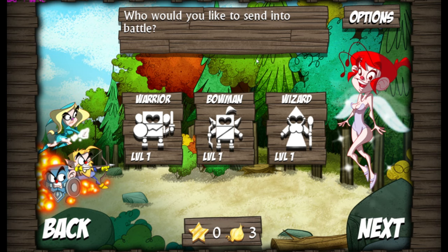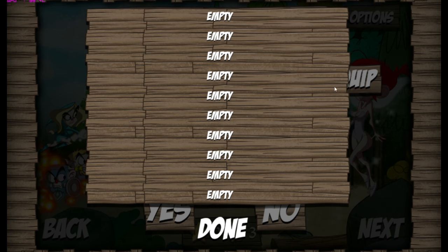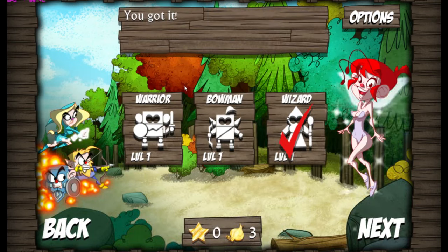So who would you like to send into battle? We've got a Warrior, we've got a Bowman and we've got a Wizard. I think I want to be a Wizard. And I've got Onions — three Onions already. Wizard has low strength and defence. What makes up for it is a powerful ranged attack which does area damage. Sounds good to me. I can equip it — I've got nothing to equip it with.